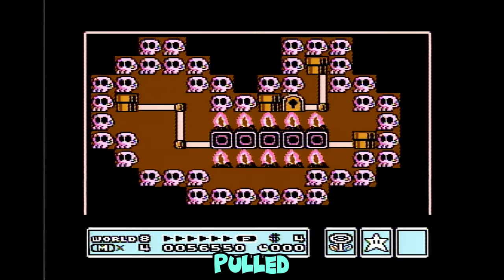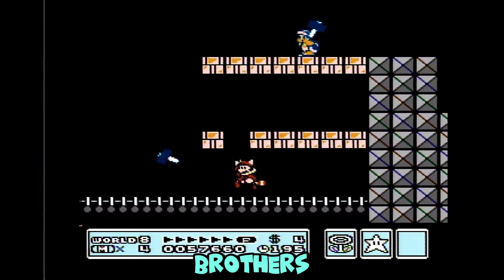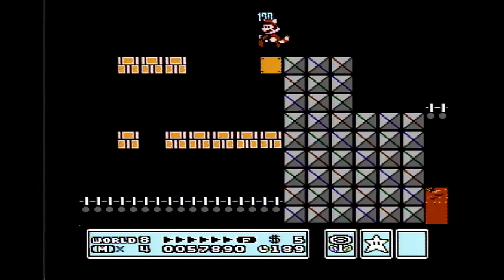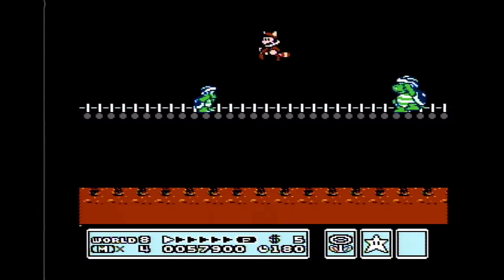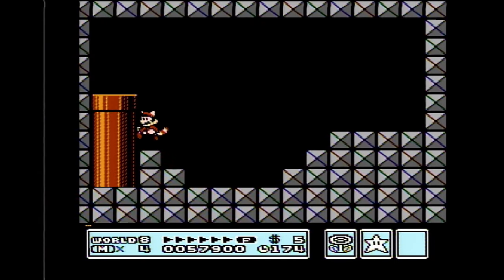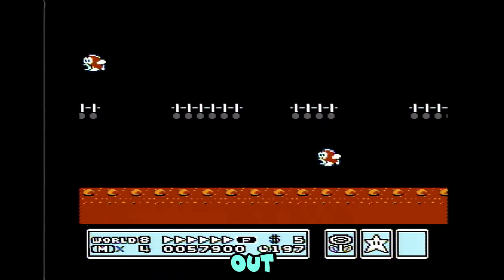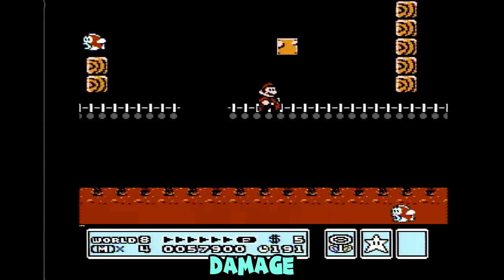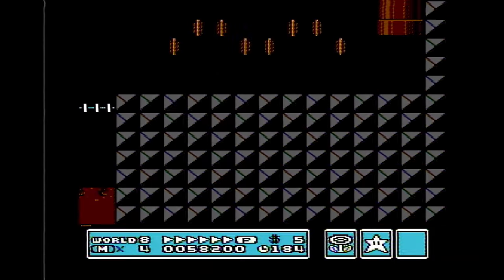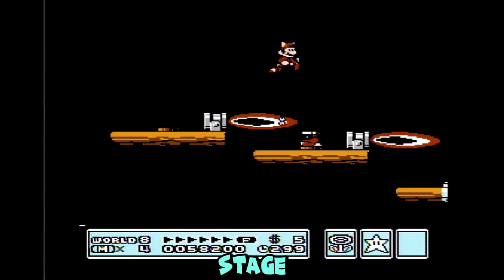It's okay if you get pulled in by these moving hand thingies. Just jump over the hammer brothers and break these blocks. There is a power up here if you need it. This screen is hard, so watch out for these flying bird things. It's okay if you take a little damage. You can just use your leaf sub weapon before starting the next stage.